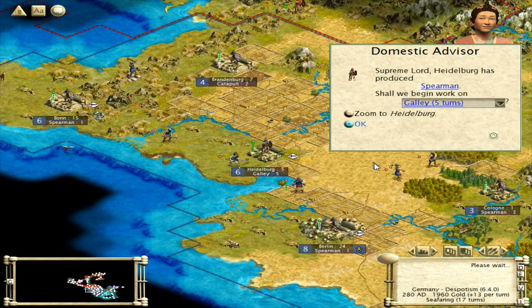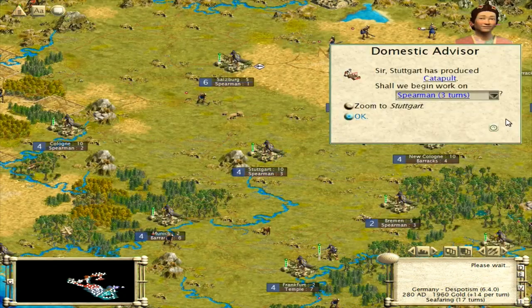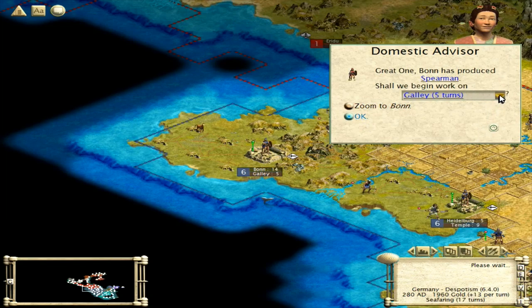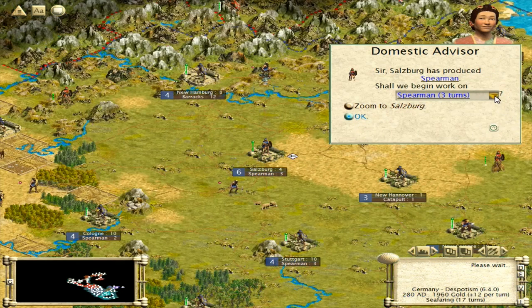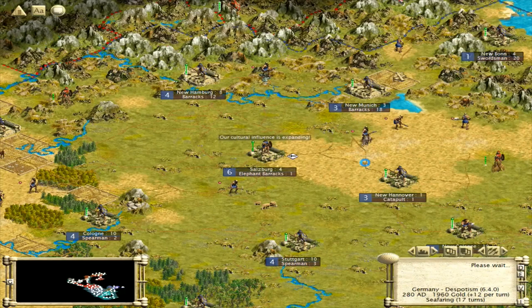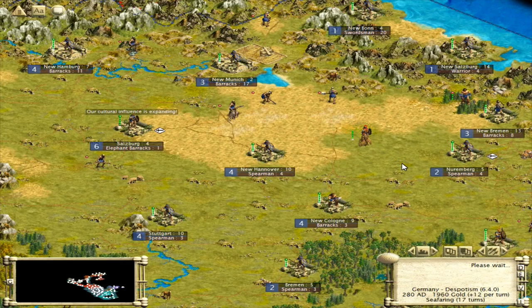Let's get a barracks in here now. Spearman's up — another spearman. I wonder if I should start making a few galleys. Going to need a temple soon, so let's go for temple next. Another catapult here. Let's drop another spearman so we can move some of the warriors out of our back cities. Let's go with a library over here now. Spear, elephant barracks — nice, finally. We'll finish those on the same turn and then we'll get two elephants each time we spawn an elephant.